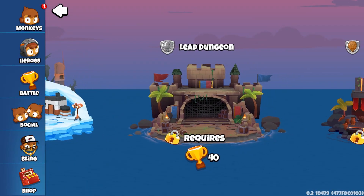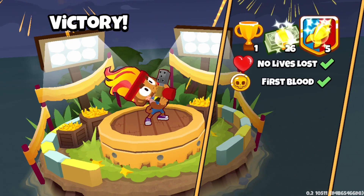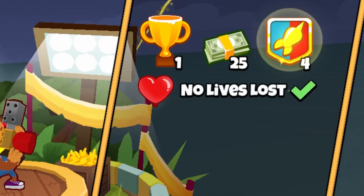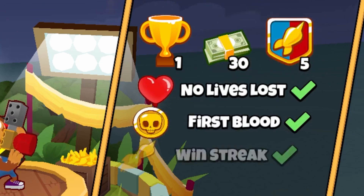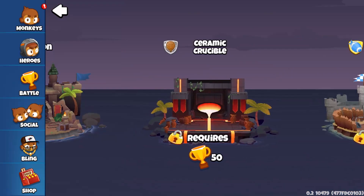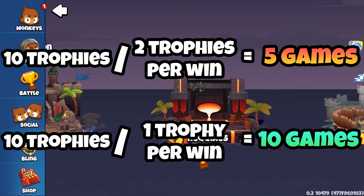Wins will earn you one trophy and two on a win streak. Even though that seems small, it makes sense given that arenas are only 10 trophies apart. We also get to see what happens with No Lives Lost, First Blood, and Win Streak in Yellow Stadium. No Lives Lost awards an extra shield. First Blood, caused by making your opponent leak first, gives an extra 5 monkey money and 1 shield. Win Streak, caused by winning three games in a row, awards one extra trophy. If you're going from Lead Dungeon to Sarant Crucible — 10 trophies — with a Win Streak you could move on in five games, but without one it takes 10, plus regaining lost trophies.